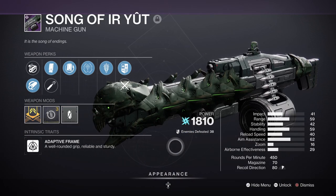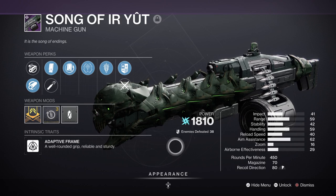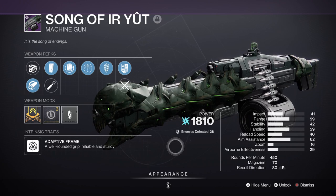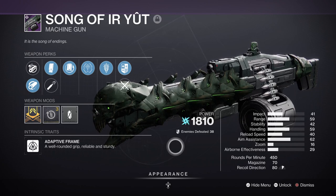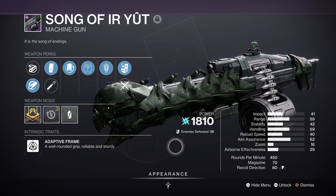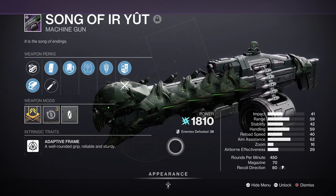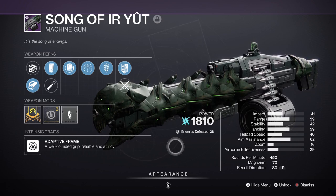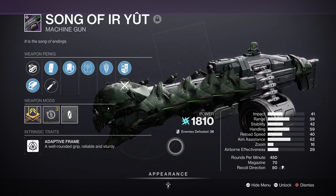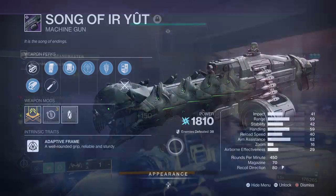For the heavy, we have the Song of Ir Yut with Target Lock and Rewind Rounds — a simple yet powerful combo that works great against bosses to mini-bosses, granting free reign to build up damage fast and consistently. There are plenty of Arc heavies to choose from, with popular weapons such as Hot Head Adept being the best pick here. However, heavy isn't strictly required, as you can pick and choose what you like and still get the same general results.